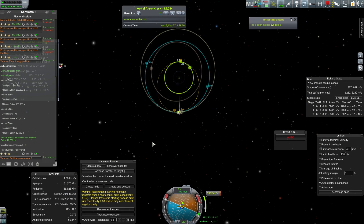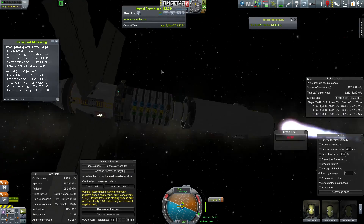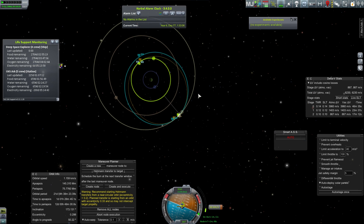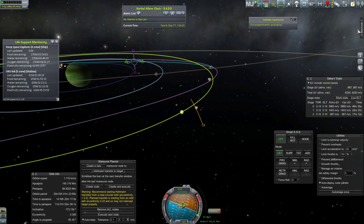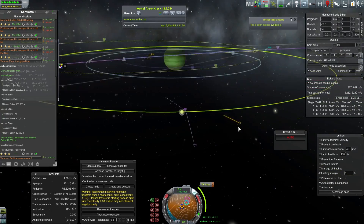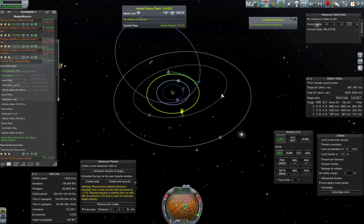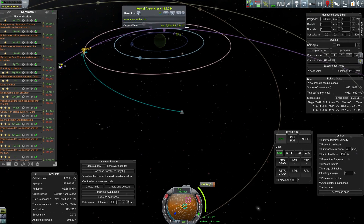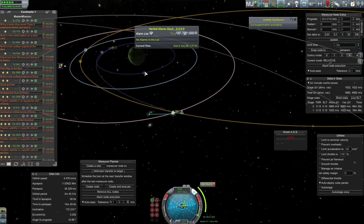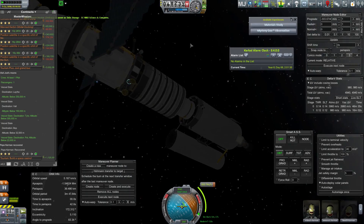First thing I did was transfer all the material into the science lab, which can hold 500 data, and then transmitted it back. We're so far from the sun that my four giant solar panels aren't enough to run the greenhouse and research lab and maintain life support. The greenhouse is part of the pioneer module — it only runs at about 25% efficiency out here, but it did extend my food, water and oxygen supplies on the trip out to Jool.